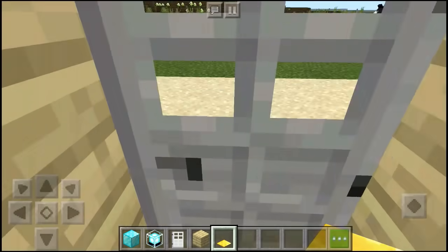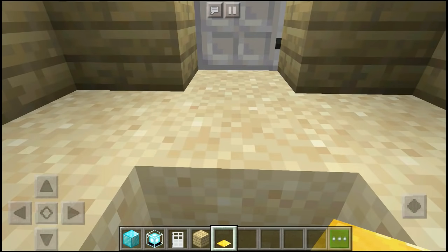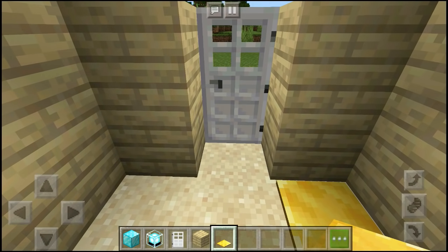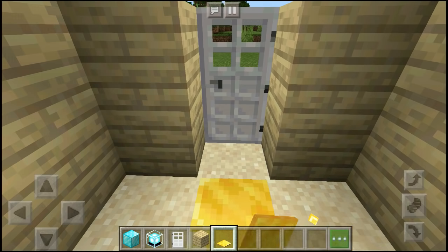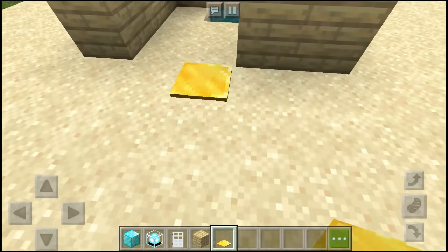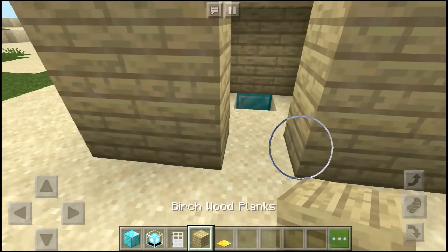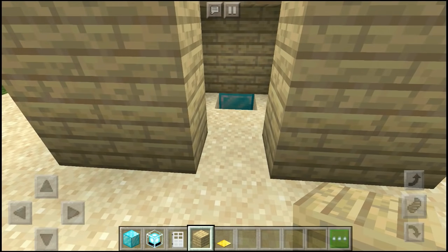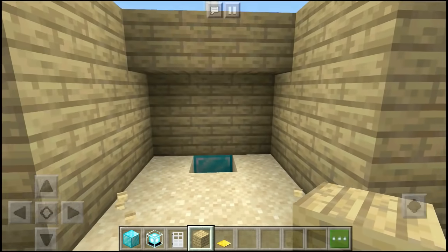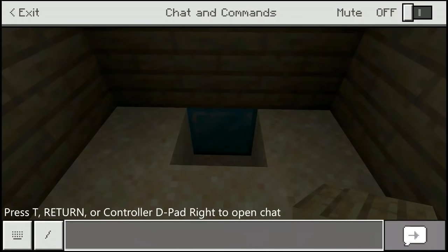But we have to go outside with a pressure plate. Let's put the pressure plate here. Sorry guys, we have to remove the gate — there's a difference. We have to go out, so let's change the gate. Let's change to a different door. We have to open it so we can easily see everything.